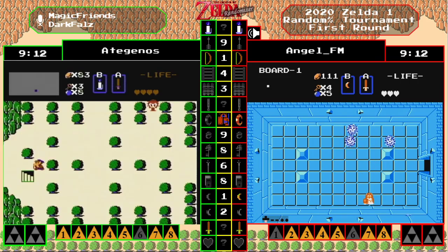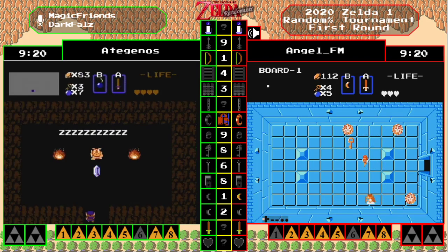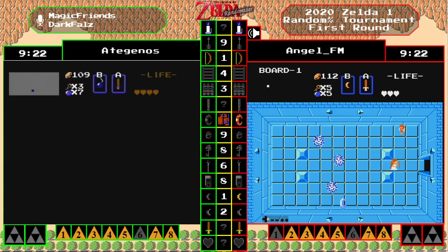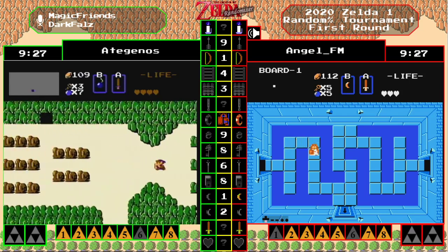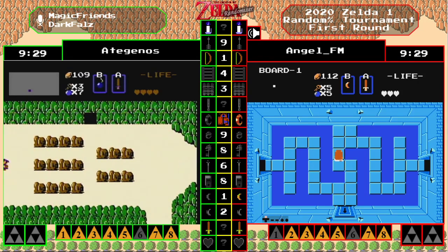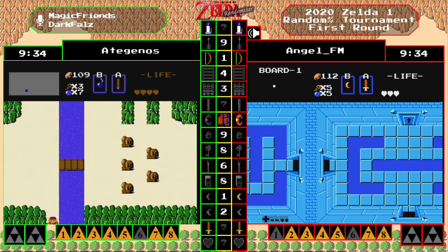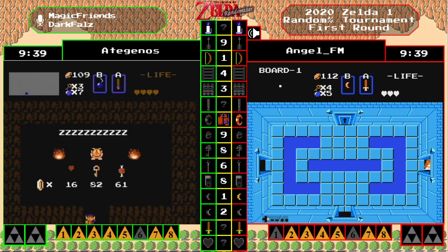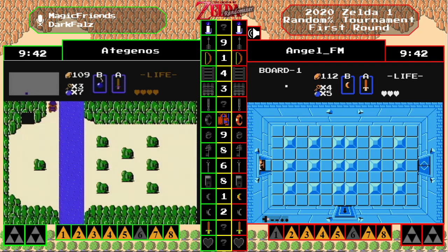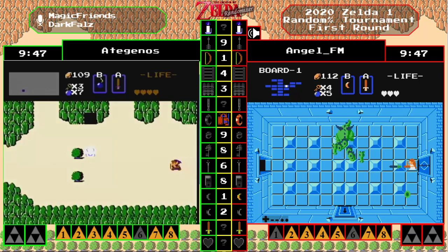Nice play by angel FM picking up the boomerang with zero HP — it tends to be a lot more helpful than people give it credit for, because you can kind of use it as a ranged item. They did a great job clearing out this room — they were able to kill three enemies with one boomerang by letting it go past the enemies and then on the return shot hitting multiples. Angel FM having five keys — or he will now have four — but always nice to get a lot of keys early in the seed.